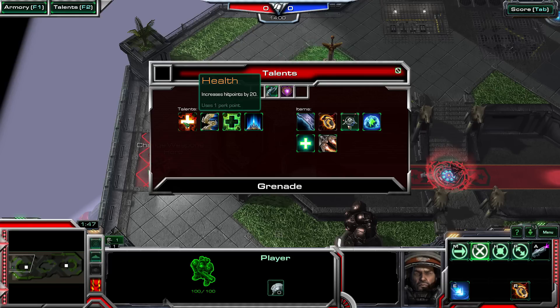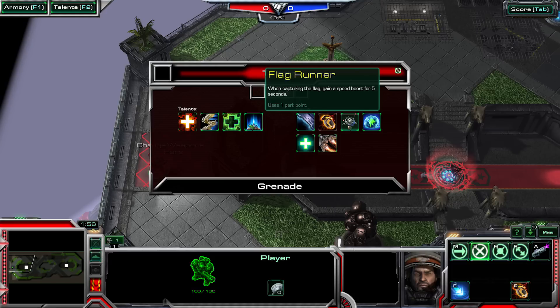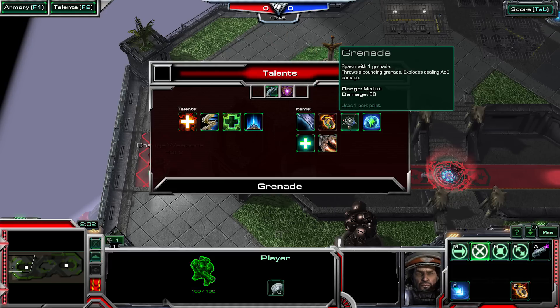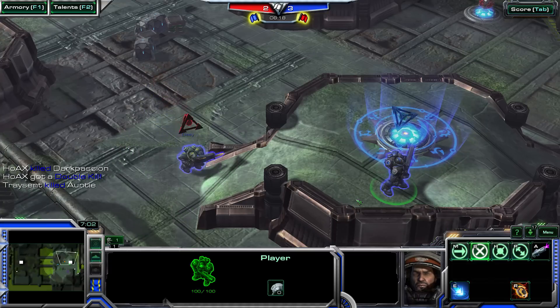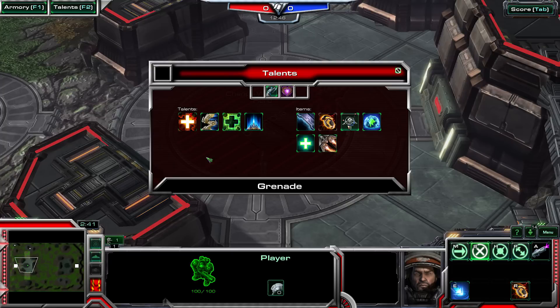The Talent section offers you a choice of a passive skill or an active item. Careful choice is important, as a perfectly timed Shield or Speed Boost can make all the difference when going for the flag. If you plan to run in the flag, you'll want to consider extra health. If you're planning to hang back and chase down opponents, the Speed Boost is going to be a good option.